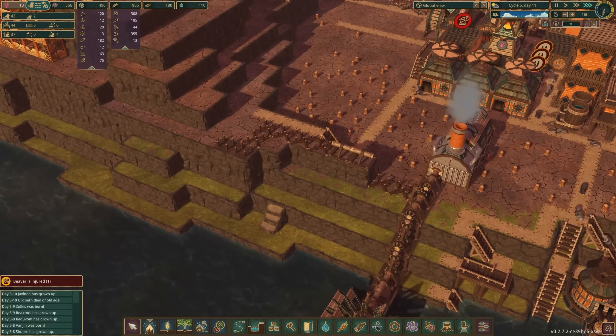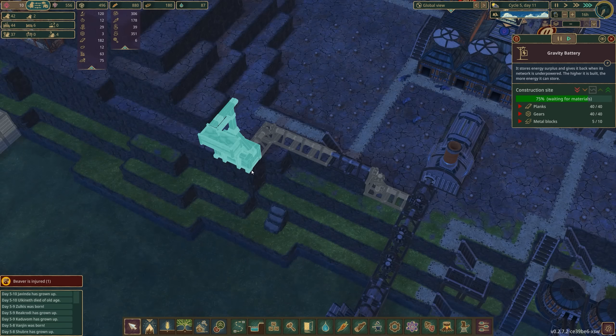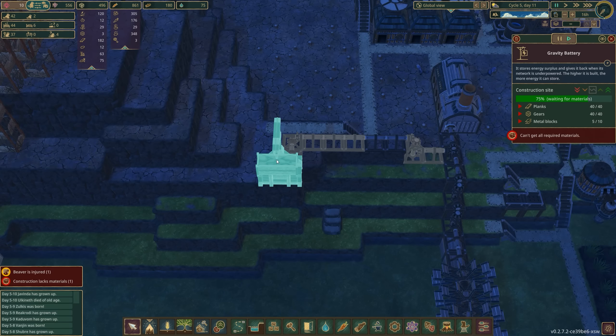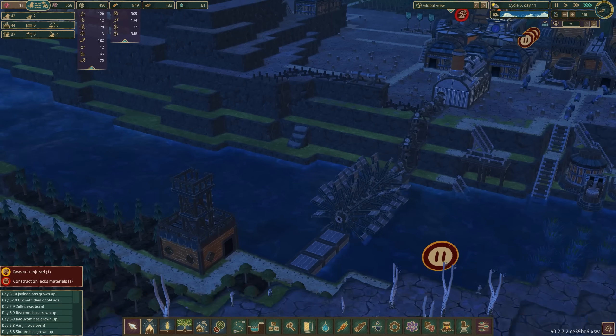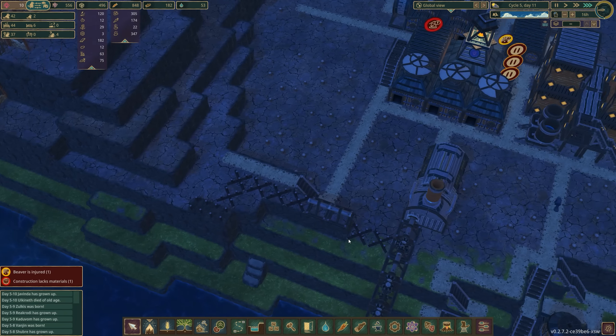In the meantime, I am starting to work on building up one of these new gravity batteries. I want to test this out and see how effective it is. I feel like the more space you have for this block to fall down, the more energy you ultimately can get out of this. What we may want to consider doing at some point is using some dynamite to actually blow up a couple of these blocks to give ourselves some more verticality. But let's just start with something small and see how it works.